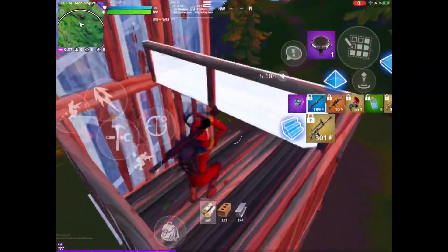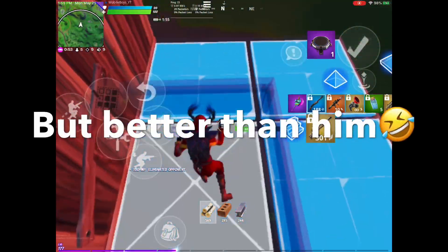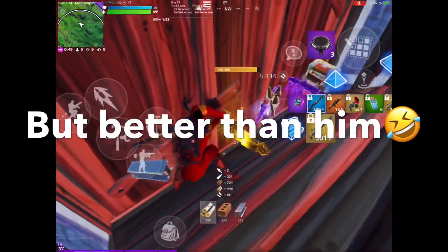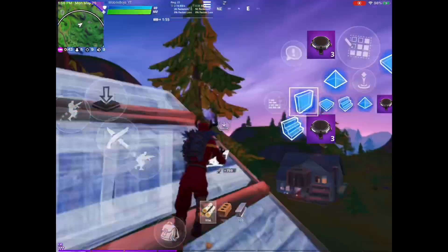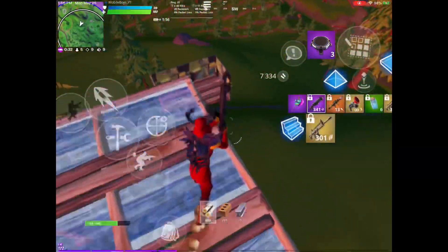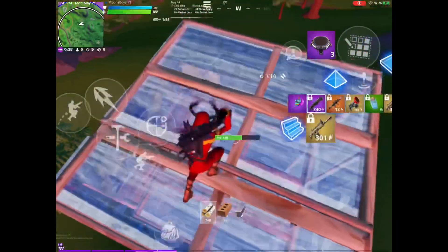First up, our number one tip — we say it on all of them — turn down your 3D resolution if you're lagging. That'll fix it like 75% of the time. Just keep lowering your 3D res until you're not lagging, and also play on low graphics if you're not already. If you're fine on high graphics, stay there, but usually turning it down to low will fix a lot of the lag along with the 3D res adjustment.